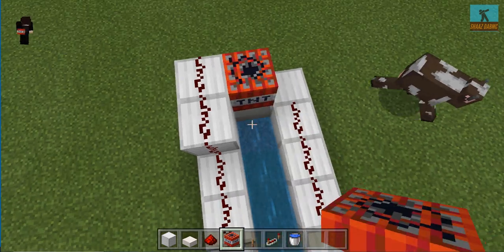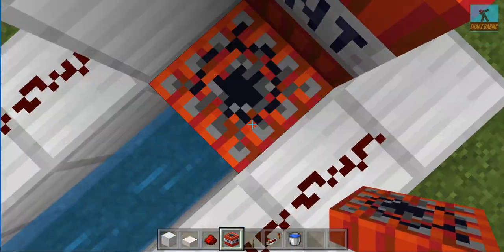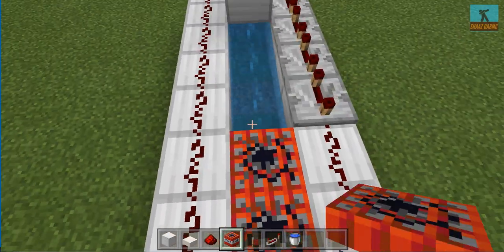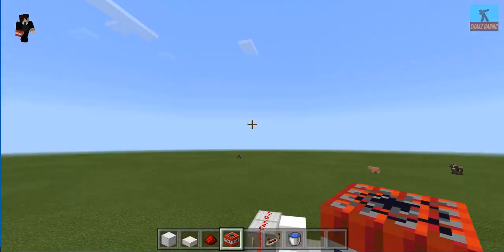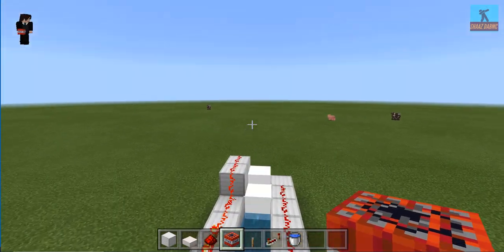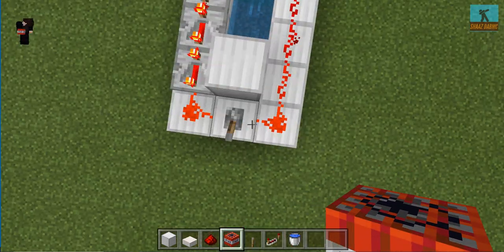This time let's just do 3. We always need this one — 1, 2, 3. Now we flick this awesome lever to see the beauty. Wow. That was really weak.